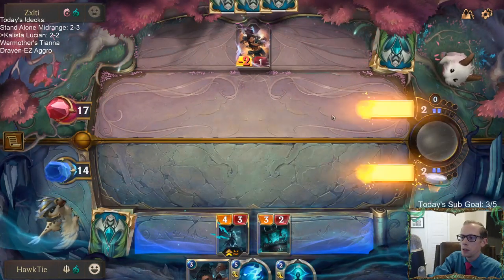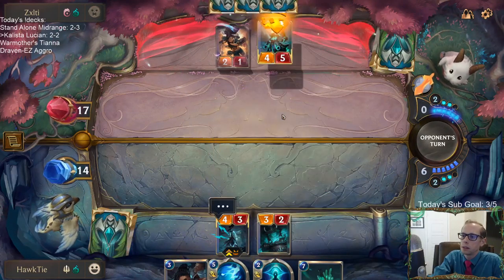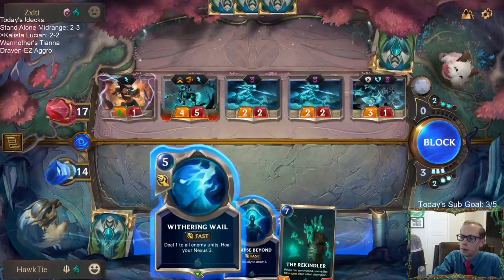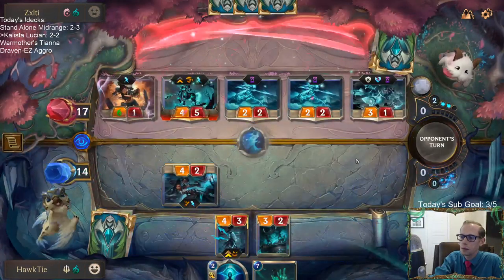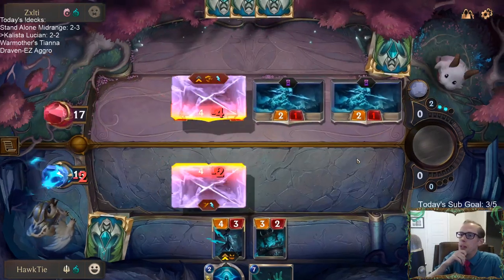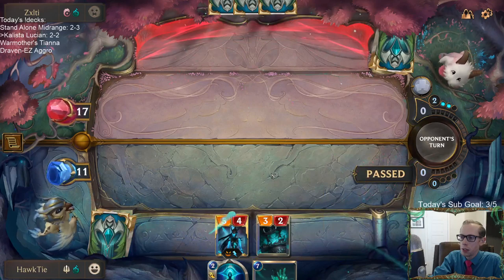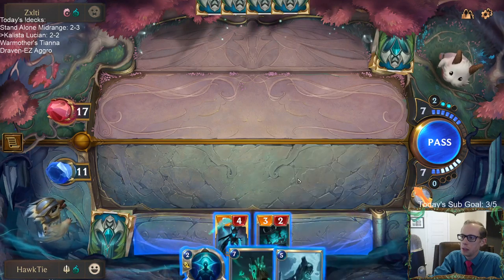If they would have blocked my 3/2, their creature would be a 4/1, so it died to the Withering Whale. We're down to 11 life and we got a leveled-up Kalista — so Kalista brings a 4/4 alongside. We haven't had a champion die yet.